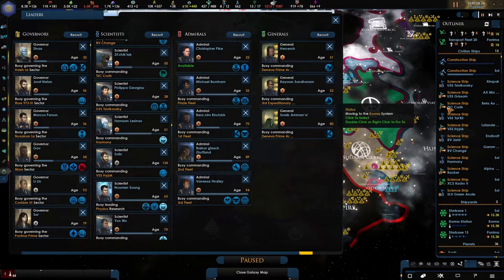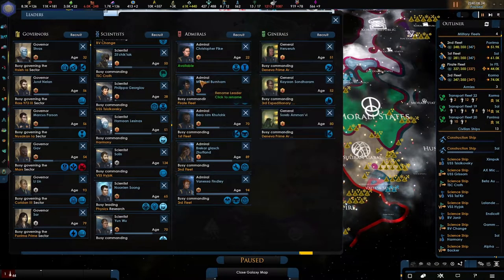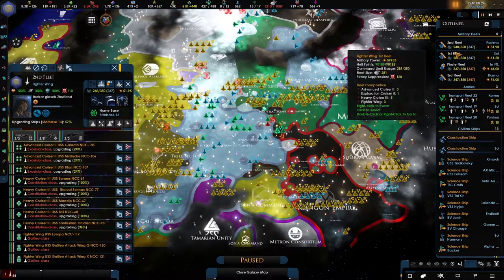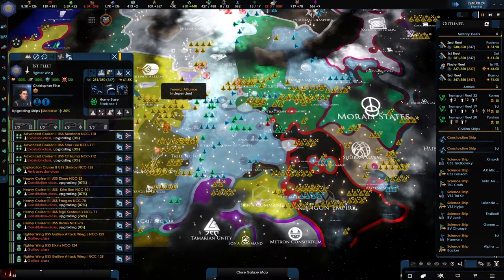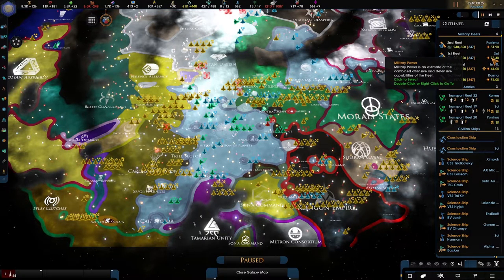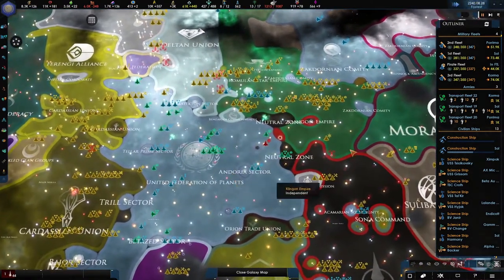Let's remove five of you. Of course — Michael Burnham, we have you as well. I really don't like her but it's fine. Let's remove you, and you will get Christopher Pike as your commander. Going up — do you see that? From 61 to 73, absolutely brilliant, love that.